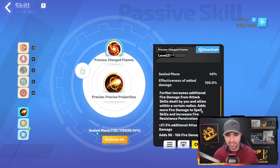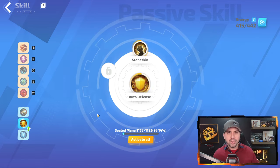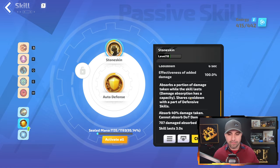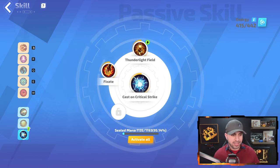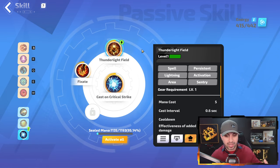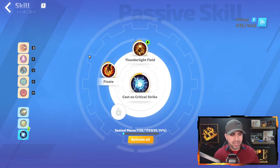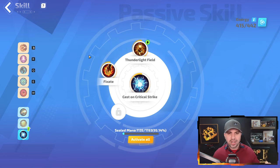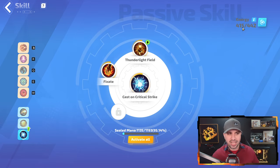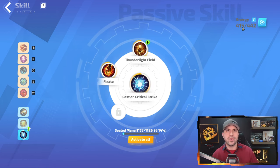Then we have Precise Charged Flames, which gives you fire penetration and added fire damage. For survivability, we have Auto Defense with Stone Skin — this gives you 40% damage absorb. Last but not least, Cast on Crit with Thunder Light Field: all you need is level 1, because it's going to trigger Lucky for you, and then Fixate. Something to note: we have sealed no life on this tree, so you're not giving up any life, and it only costs 415 energy — very cheap on energy as well.